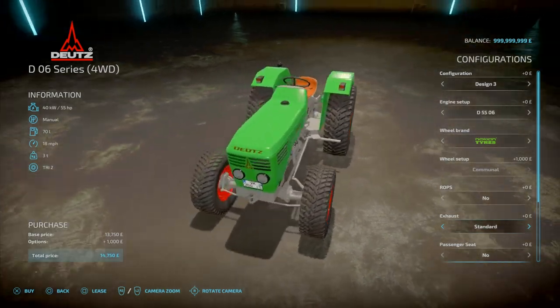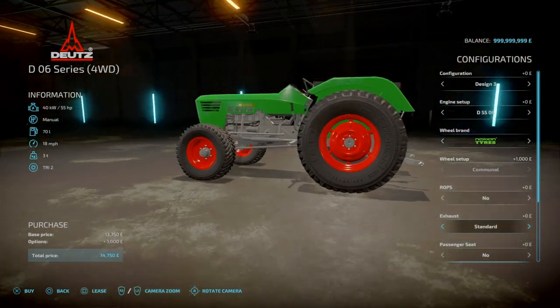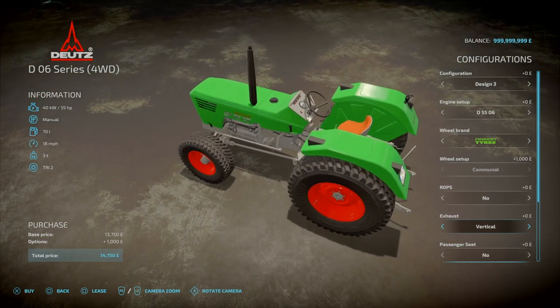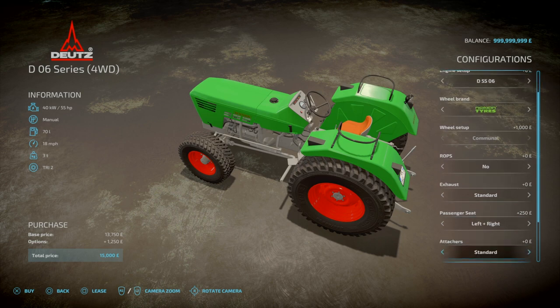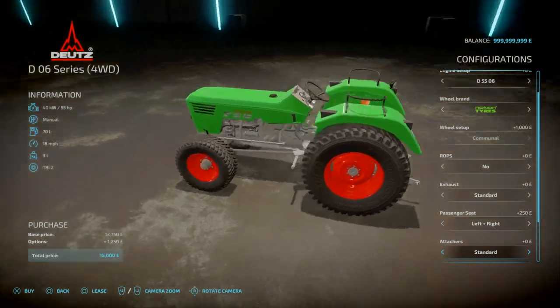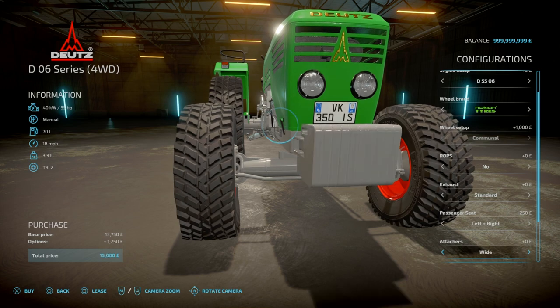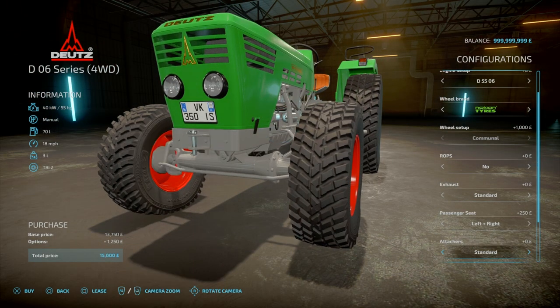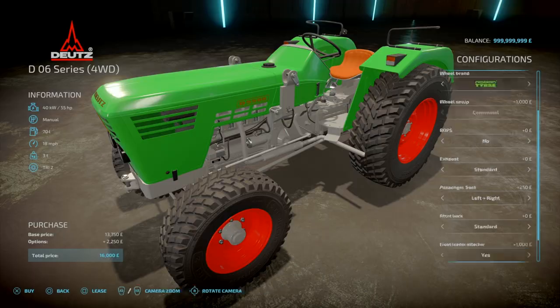Exhausts: we've got standard exhaust which would be on the back or side, and we've also got vertical. Passenger seat options: none, left, right, or left and right — that will require the Kubota DLC to have passengers. Then attachers for the front: standard with a pin hook, wide attacher, front weight that adds about 0.2 to 0.25 tons, and back to standard. Front loader attacher: no or yes. And then license plate.